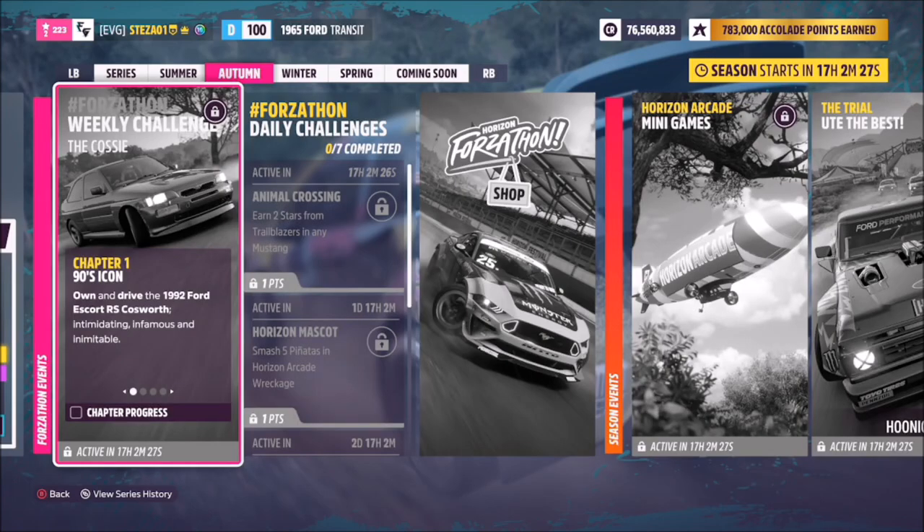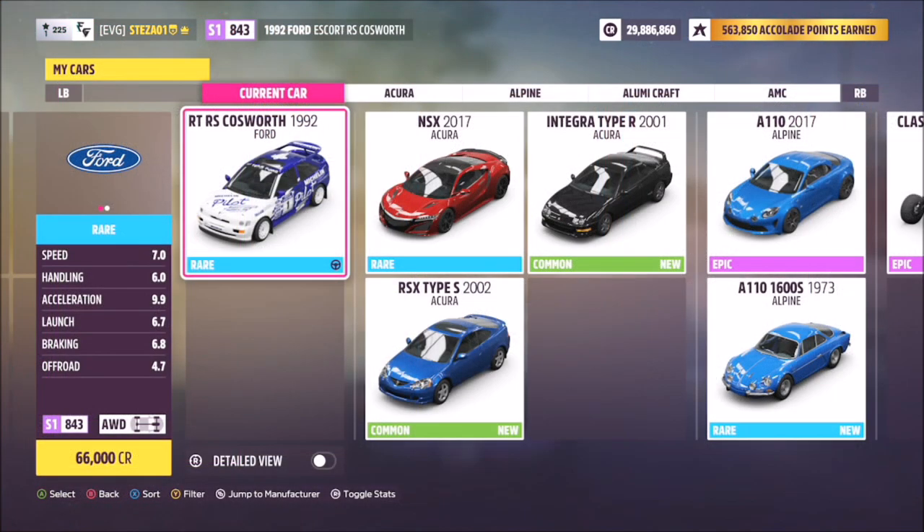Hello and welcome back to the channel. This week's Forzathon guide is called the COSY, which wants you to own and drive the 1992 Ford Escort RS Cosworth. The car will set you back 66,000 credits from the auto show, or you can pick it up in the auction house — there's an abundance of them in there.